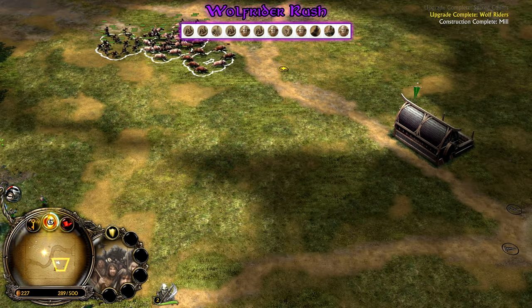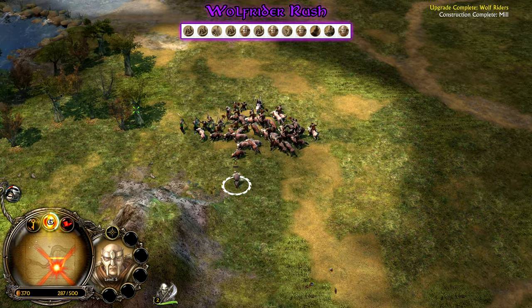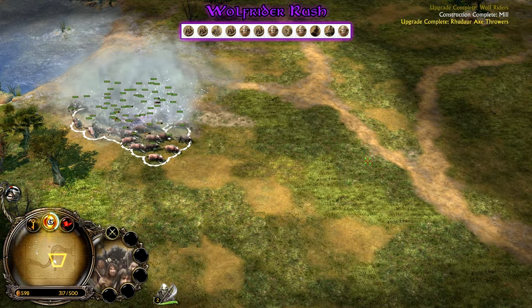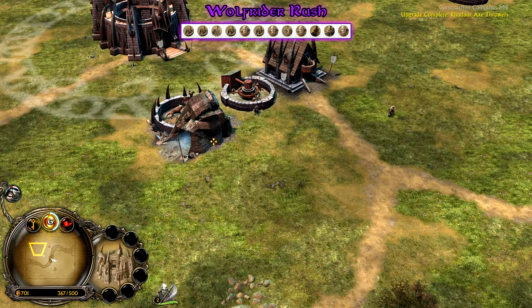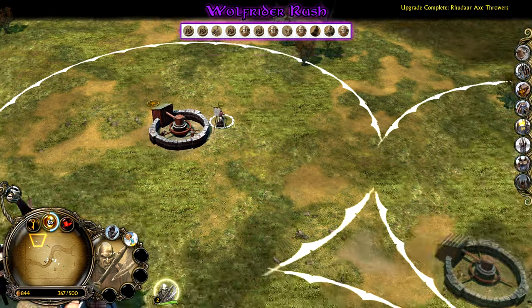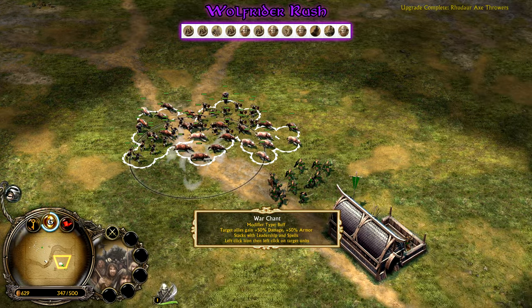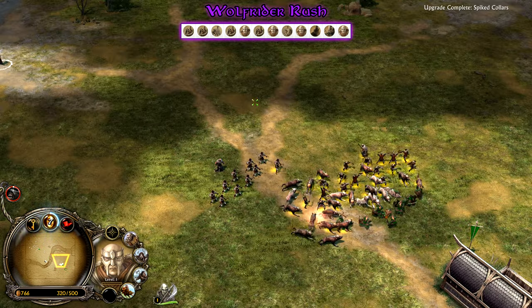That's pretty much this build — works pretty well against most things. You can follow this up with more Hall of the King's Men, heroes, Hill Trolls, Snow Trolls, Dark Rangers, Numenoreans, or forge upgrades later on. Just have fun with it, buff up, and let's move on to that last and final build.